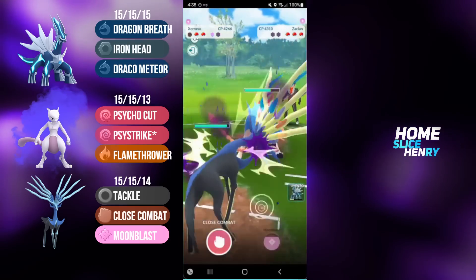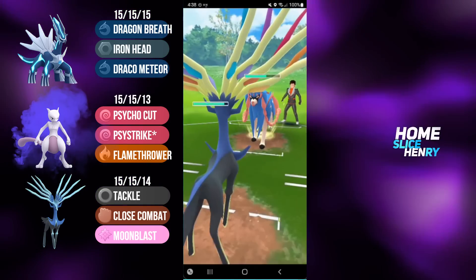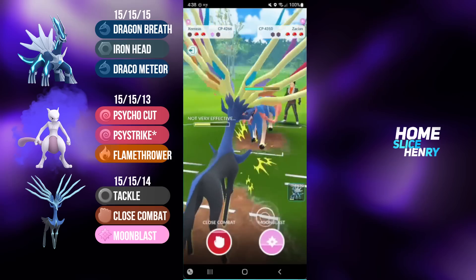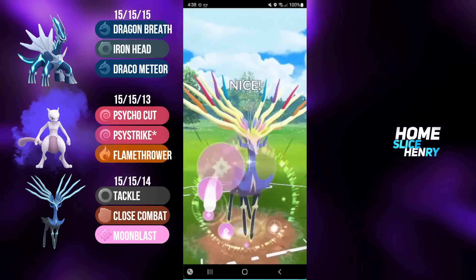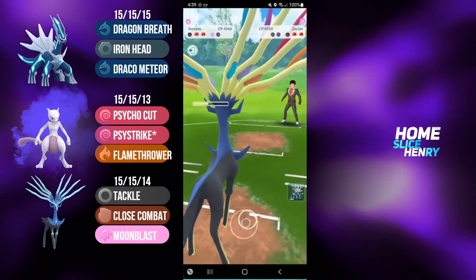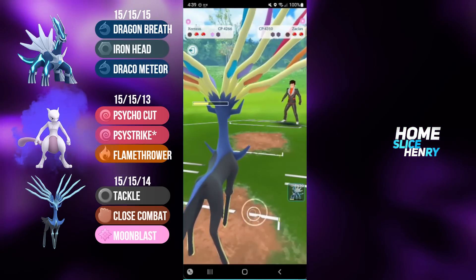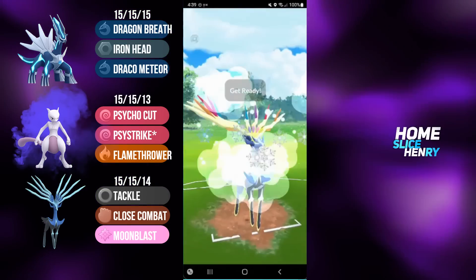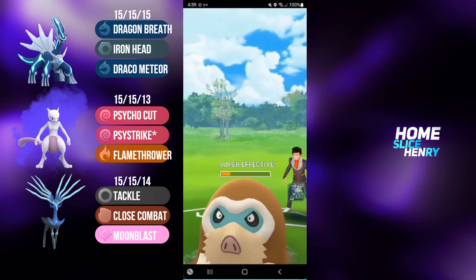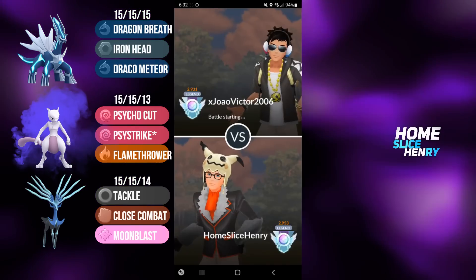In the back they have Zacian, continuing to farm up a ton of energy. Regardless of what they throw here, I'm going to be able to tank it. They fire off the Play Rough - I let that through, farm up, and fire off the Moonblast. This does massive damage onto Zacian. Moonblast lands, able to take them out. Mamoswine comes in but can't reach double Avalanche. Close Combat takes out Mamoswine, and we tackle down the Yveltal. That is a good game.